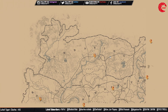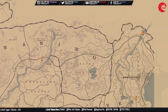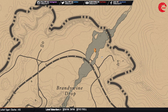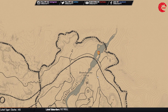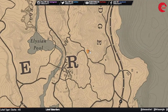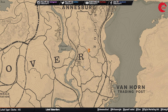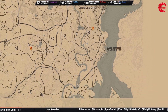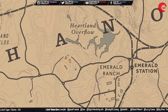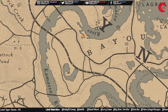It's in a cliff. Then you can find another one in this location beside Brandywine Drop. You can find another one beside Butcher Creek. And one more beside Willard's Rest or Emerald Station. The last one is beside the Kamasa River.